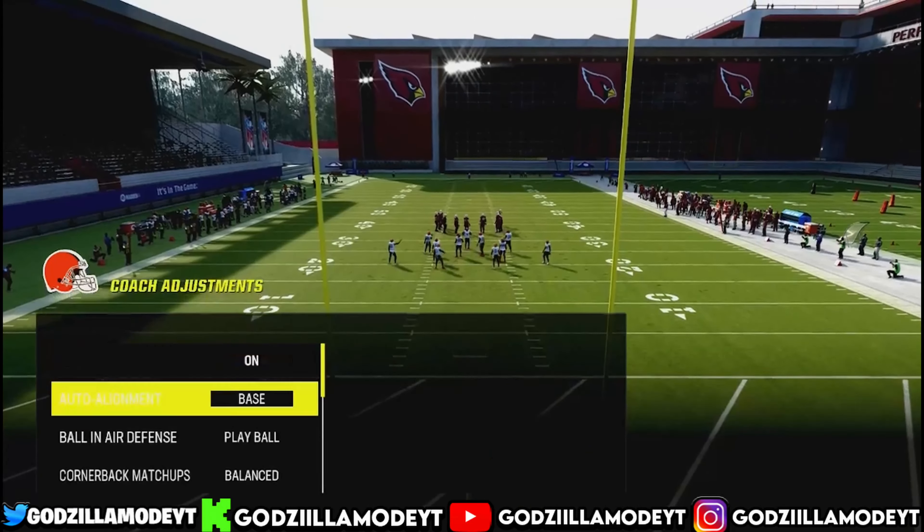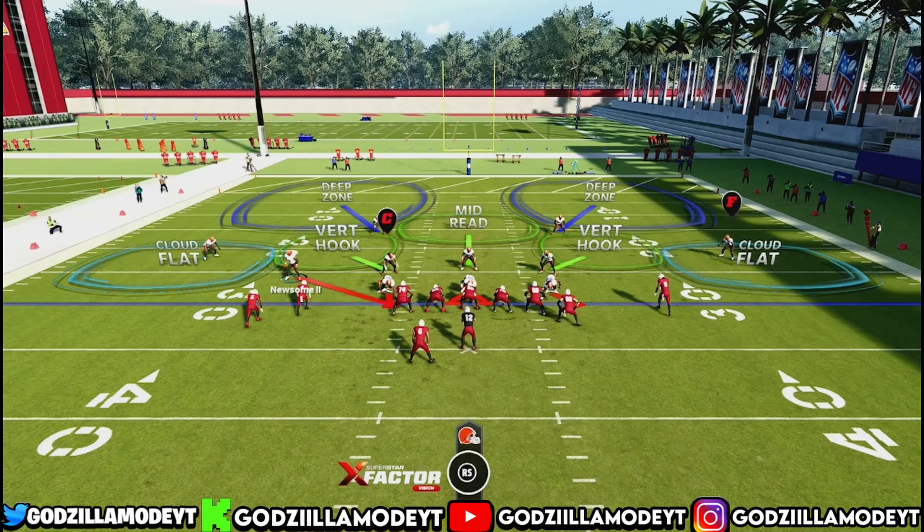The play is Tampa Two, coming out of the Nickel 3-3. The first way I'm going to show y'all is the Show Blitz method. Press Y or Triangle, then left analog to Show Blitz — this is for when they quick snap without doing hot routes, just snap-throw drag routes and slants. What you're going to do is blitz all linebackers, then contain. Loop this guy, loop this guy, put the middle Y-guy in a Middle Read, then select this outside guy and press RB for the coverage adjustment, then press Y for underneath.